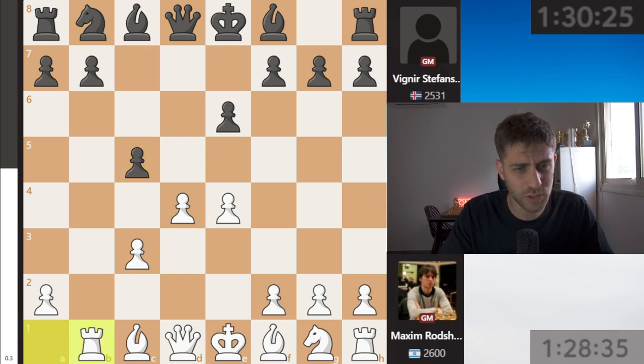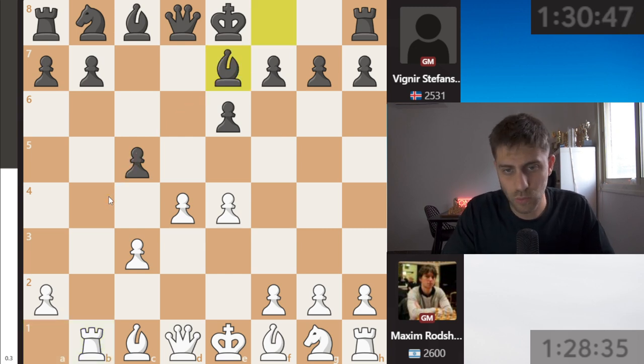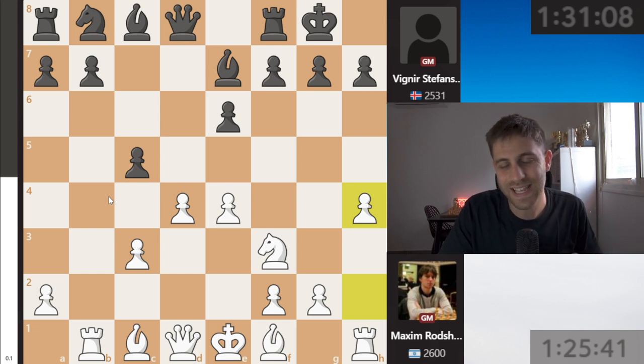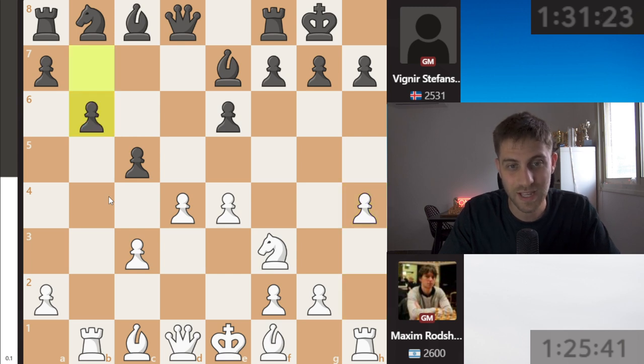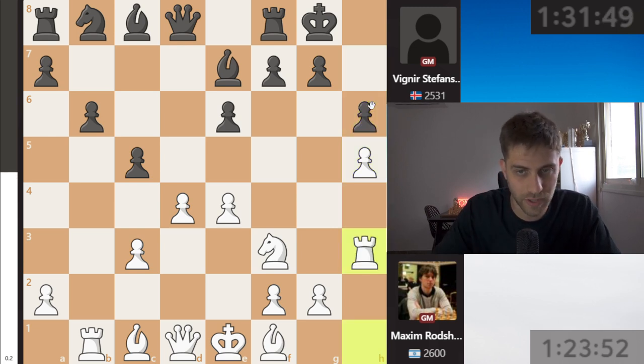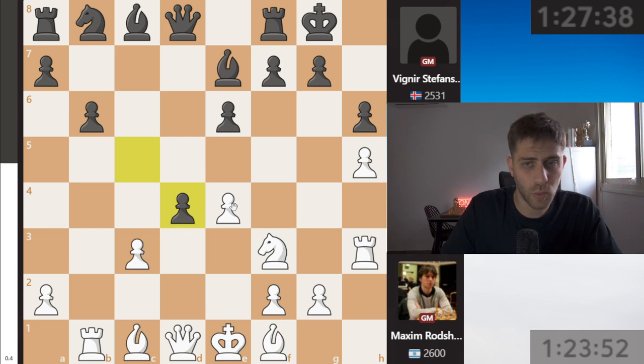Maxim Rochstein went for rook b1 after c5 - I think because he didn't want to go for the line with bishop b4. Bishop e7 was played, knight f3, castle, and now h4! Maxim Rochstein is putting h4 in this game. As you know from my YouTube channel, I really like to play the move h4 with the white pieces and h5 with the black pieces. After h4, b6, and now h5 - really wanting to push this pawn to h6. h6 was played, and now rook h3, with the point that white will try to play rook g3, bishop h6 threats, bishop d3, queen e2, e5, queen e4, attacking the kingside.